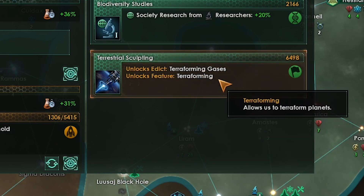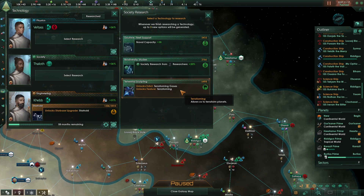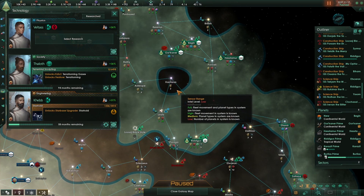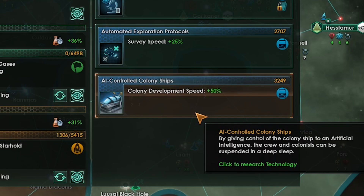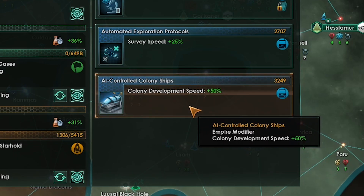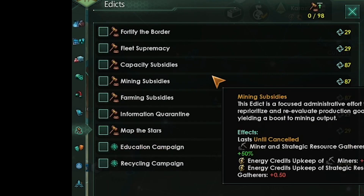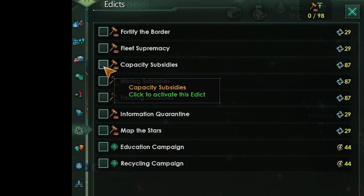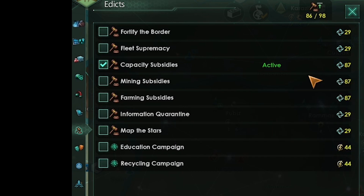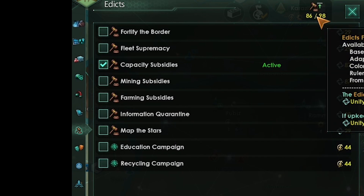Terrestrial sculpting is a critical technology you want to get as soon as it comes up — this allows us to terraform all those red planets into green planets we can colonize without a huge penalty. We will be terraforming and colonizing planets soon so we want faster colony development speed. We have enough edict fund to activate the capacity subsidies edict, drastically increasing our energy credit generation from our generators. We'll store this extra energy to buy more ships and save up for terraforming.